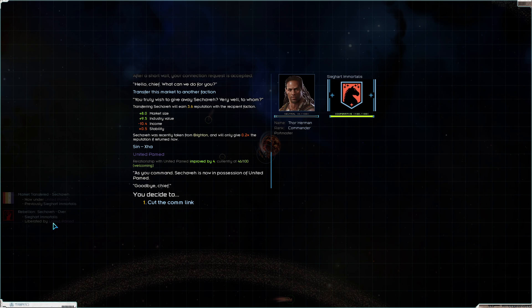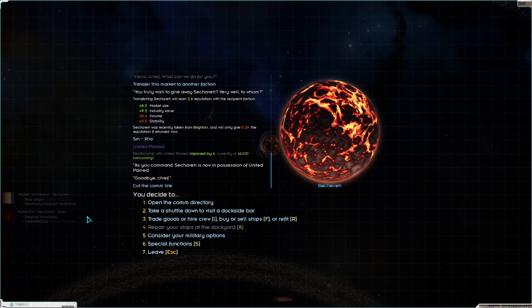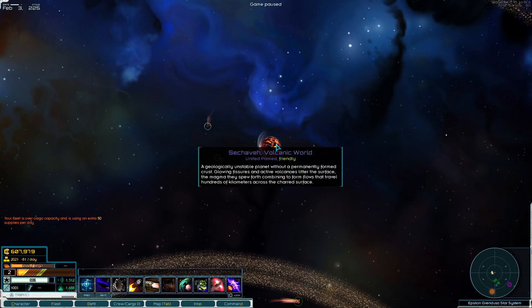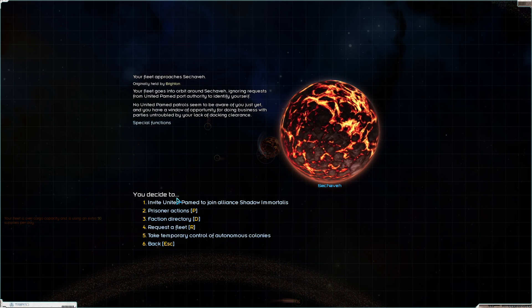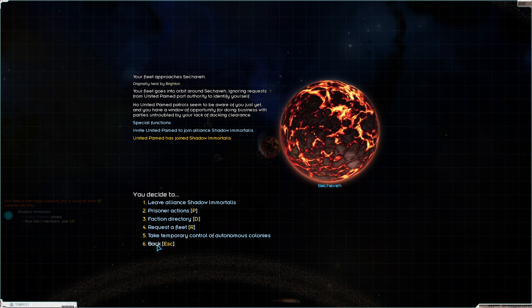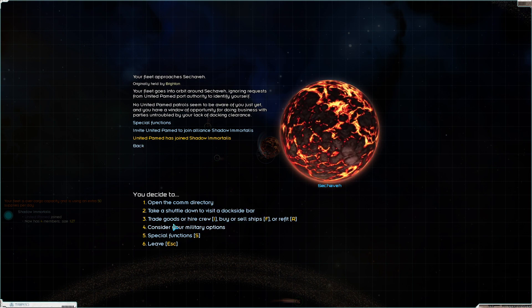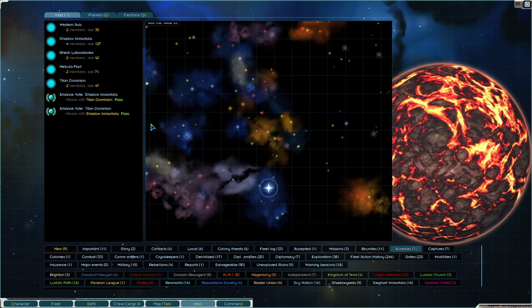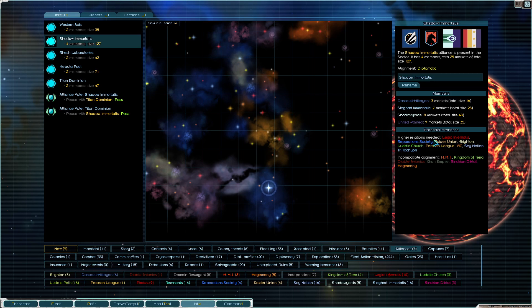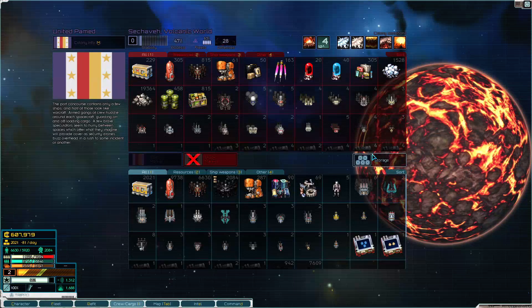What do you know? Rebellion, rebellion - liberated by the United Pomade. Well, you jerks. If that's what you want to call it and that stops the rebellion, then that's fine. Special functions, invite you guys. And there we go - we have a giant bloated alliance once more. Four members, 127 markets. We should be able to destroy everybody else if we could just work together.